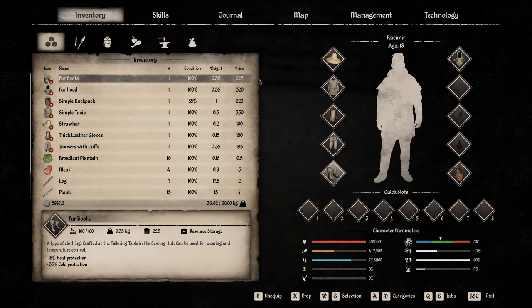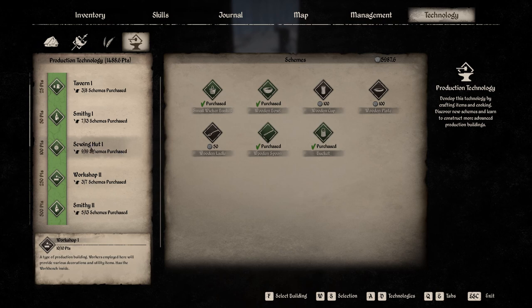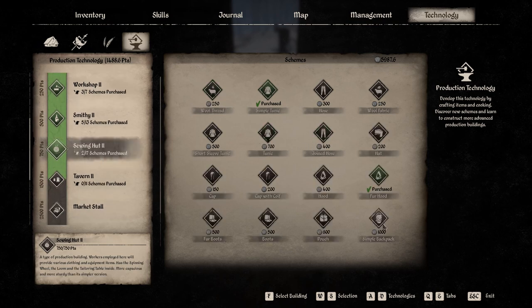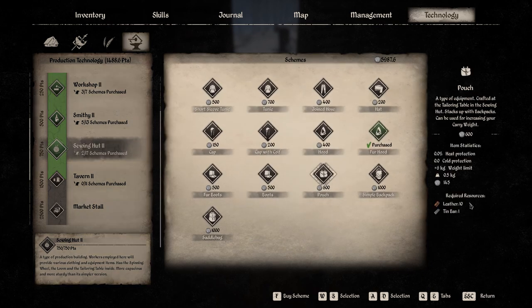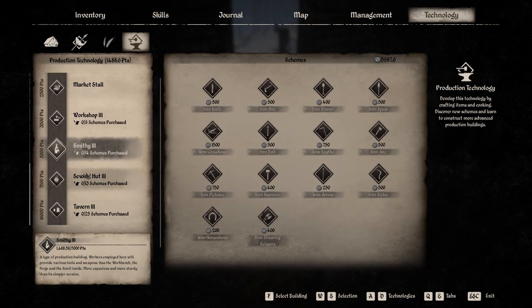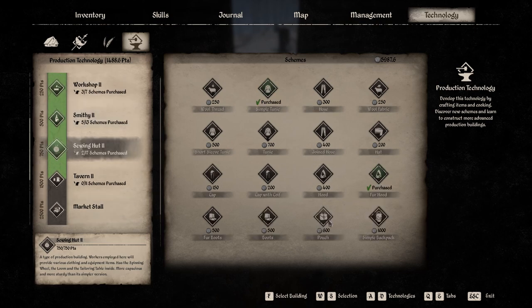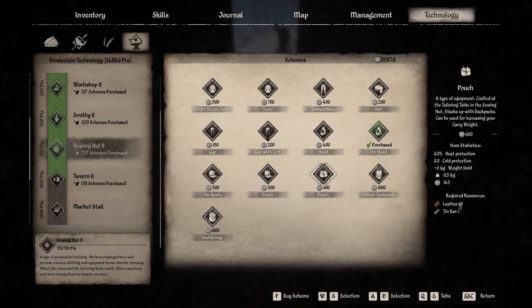Fur shoes, simple backpack - and this is what I also want to get. In my inventory I have a slot for a pouch, so we're going to see if we can make one. We have the smithy level two. This is the pouch we want - it weighs half a kilo and adds something like six kilograms to the weight limit. You also have a large pouch that adds 10 kilograms.